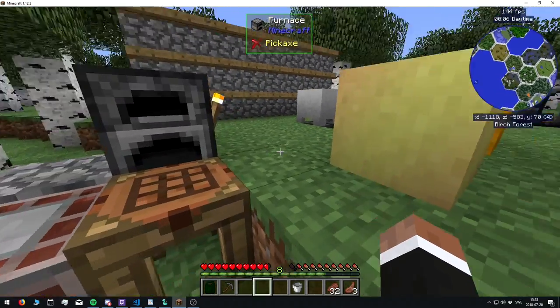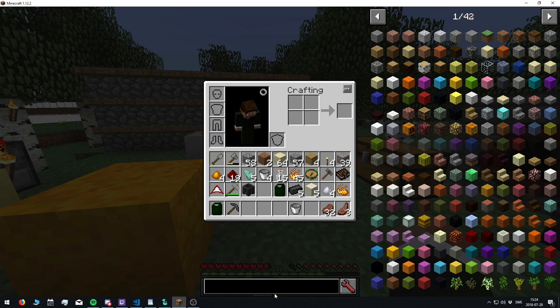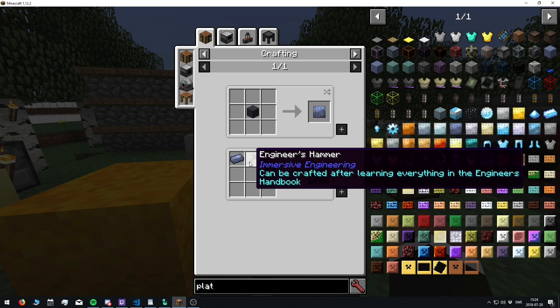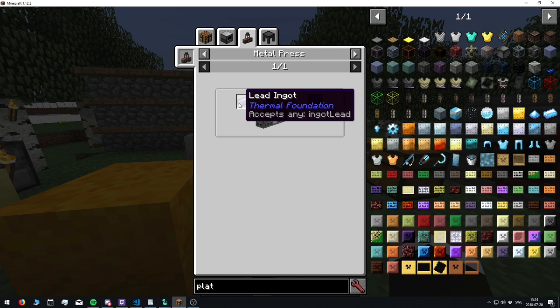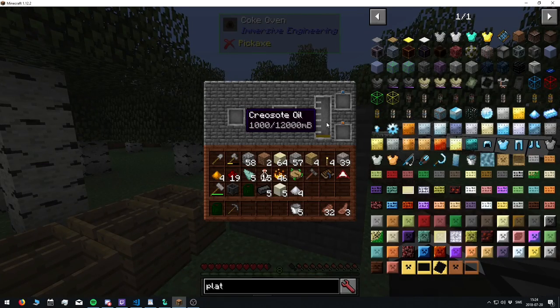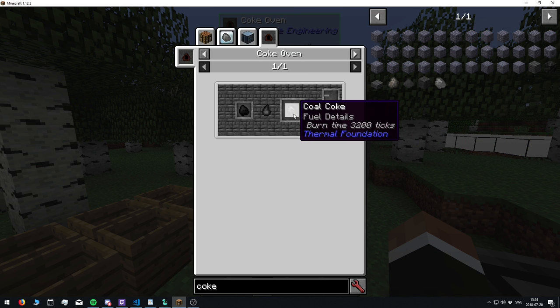I also worked on some unification — I added UniDict. For example, looking at plates, we get lead plates from Thermal Foundation even when using the Engineer's Hammer, and it's the same in the metal press and casting table. It's all Thermal. We also get the Thermal creosote oil and coal coke, and a lot of UniDict work is done.